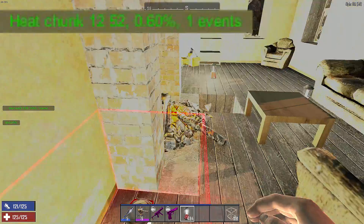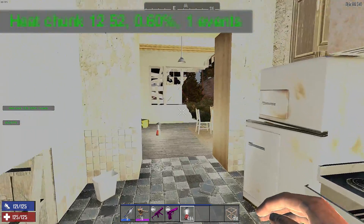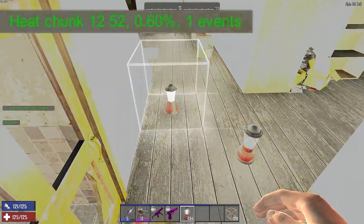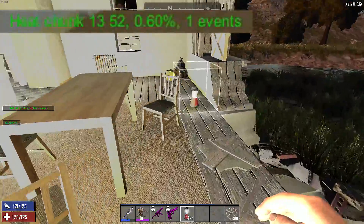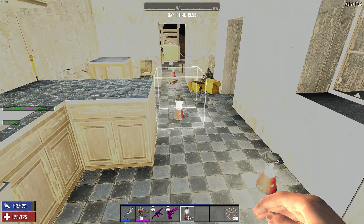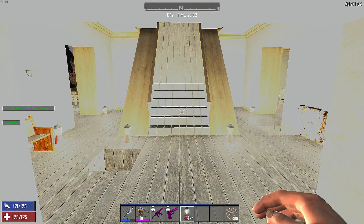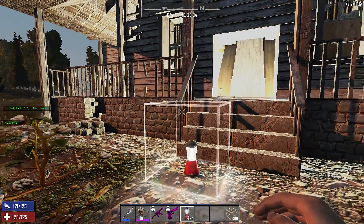I've got probably 20 lanterns around here and I am not dropping any frames at all — usually a ton of torches can cause some stutter. If you saw the heat level jump to 0.6 percent, that's because the floor broke out under me, which counts as an event. Walking over trash or a block that breaks can raise the heat a tiny bit — it's not because of the lanterns. Lanterns are a fantastic new addition to the game; a really powerful bright light source that doesn't cause screamers to spawn so we can light up our bases freely.